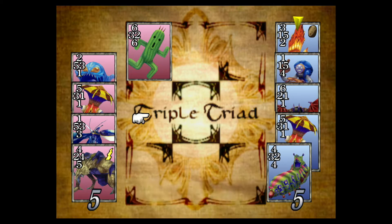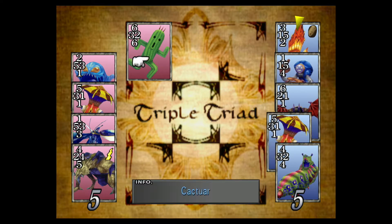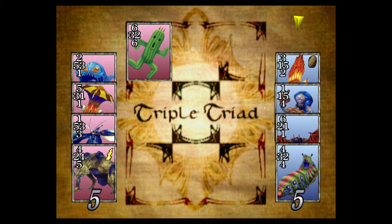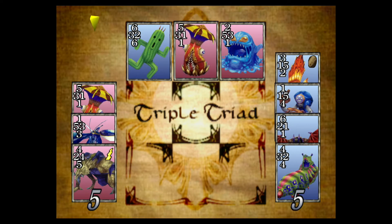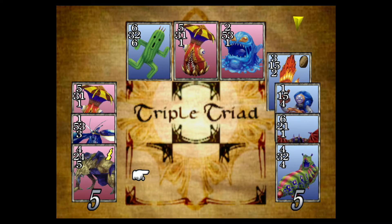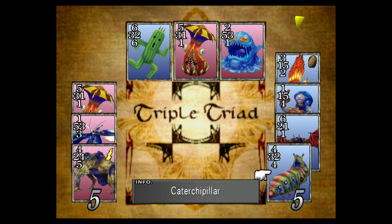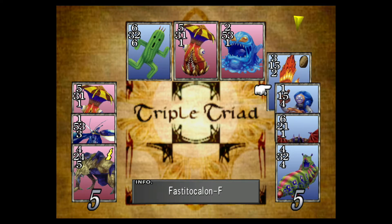Even if he had a 6-6 in a corner or a 7-7 in a corner, he's going to default and play it in a frankly stupid position where I can overtake him, and then I'll have a 6 showing to the bottom that's undefeatable. What I want to do is overtake him but show two weaknesses so I've got a 1 and a 1 showing. It would be slightly better if his weak spot was below so I could put that 5 down and then play Fastitokalan to overtake — that would have been the ideal scenario.